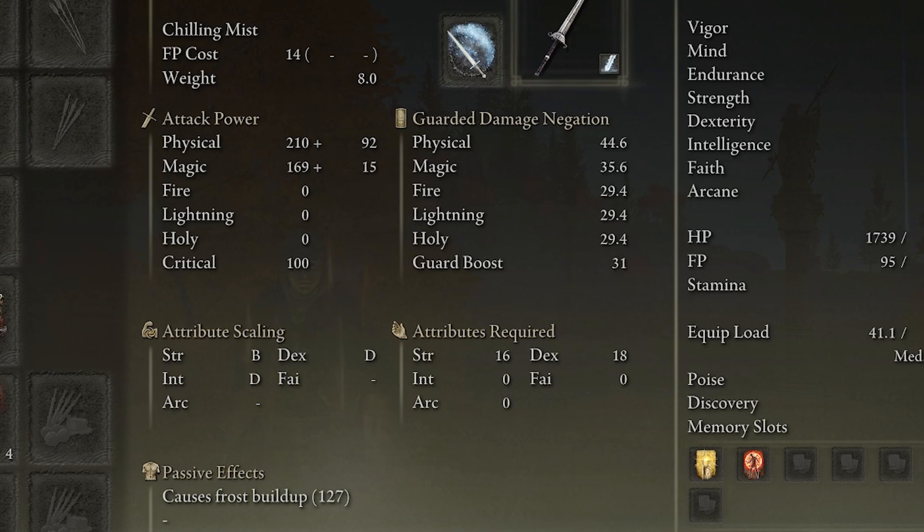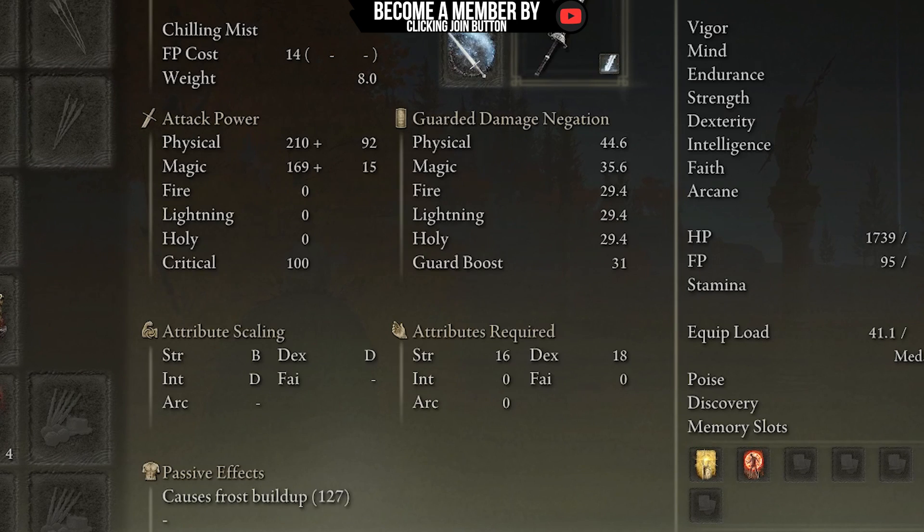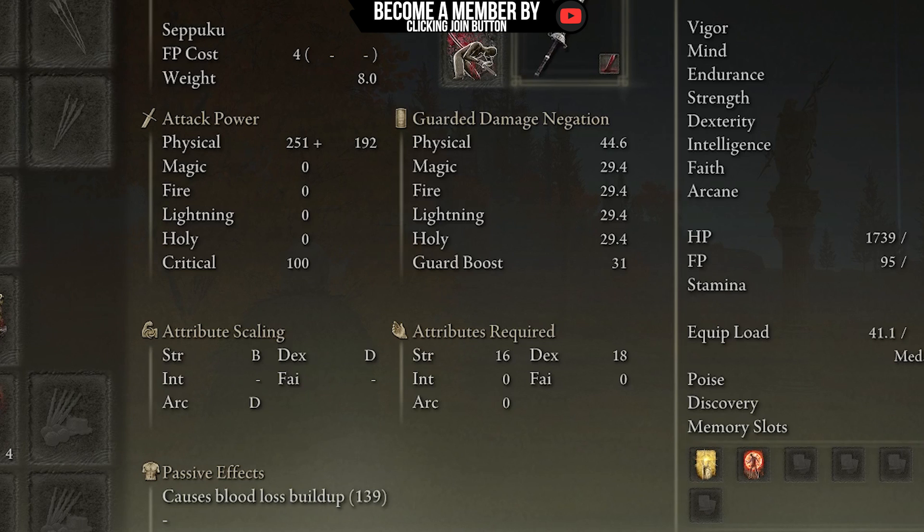As you can see, that frost buildup of 127 is going to go up even more because of the magic scaling, so we're going to be dealing even more damage. The next cracked tear is one of my favorites — the Thorny Cracked Tear, which boosts successive attack power by a lot.